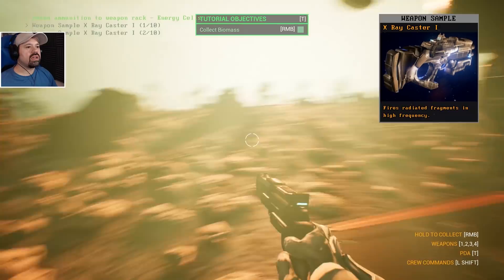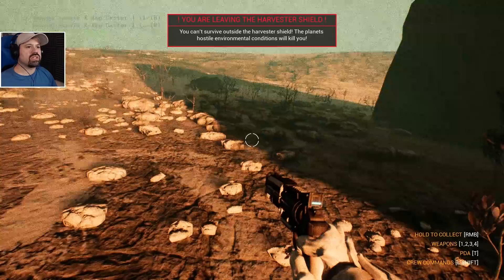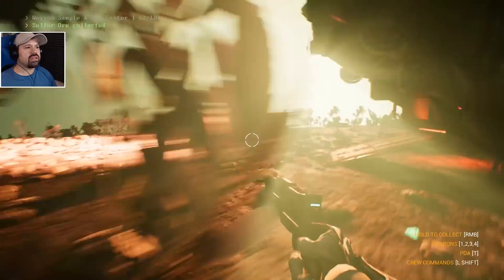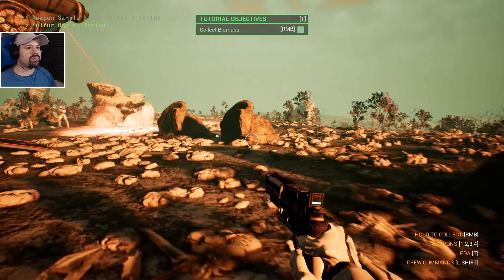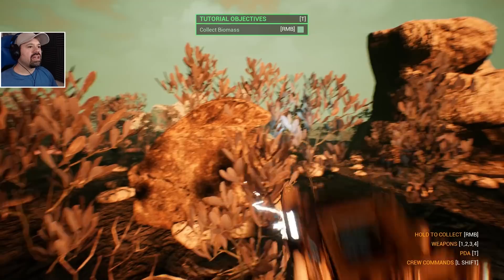Where's more of their bodies? Can we explore the planet? Oh, we only have a certain area we can use — 'you're leaving the harvesting shield, hostile environment conditions will kill you.' I don't know where they're shooting from here. There are little worms! Let's get more resources — you just shoot everything that comes near us.